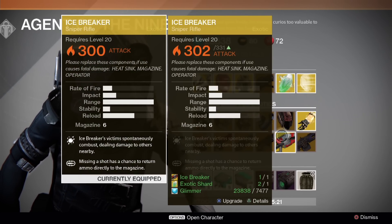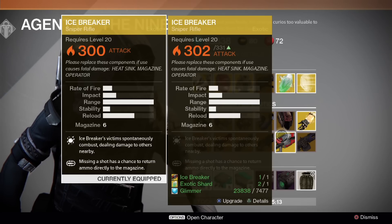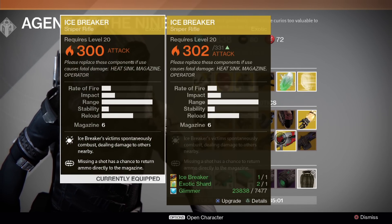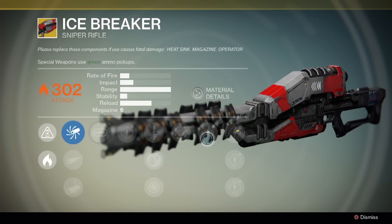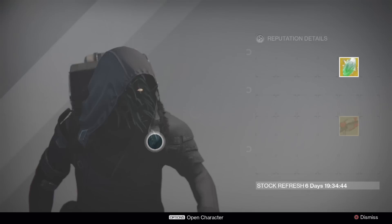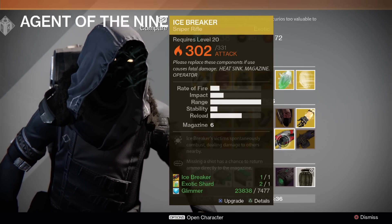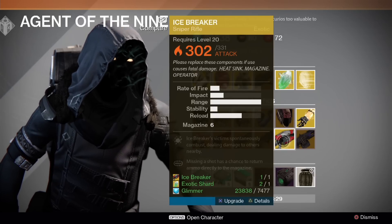The upgraded Icebreaker starts at 302 and maxes at 331. Everything else is the same. To get this item you need your original item, a shard — which you can purchase using Strange Coins or by dismantling an existing exotic — plus 7,000 Glimmer. I'm going to purchase the new Icebreaker. The downside is you lose all your progress on the weapon and will need another exotic shard to level it up. It's probably a good idea to get this, especially when you want to do the hard raid for Crota's End. Let's do it — upgrade, yes!